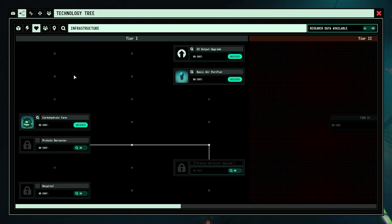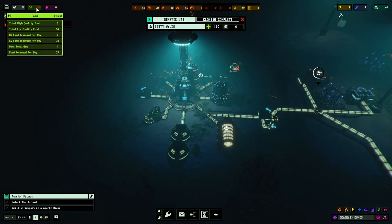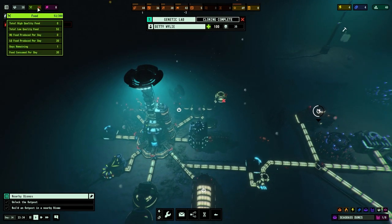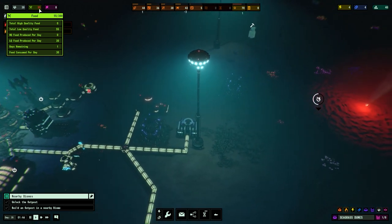Looking at the research, it's obviously telling me to unlock an outpost and then build one in a nearby biome. Food though — do we need more food? It just says low quality food produces 20 and we need 30, so do I need another one? It seems to be counting up though — it was on 50 earlier, it's on 55 now.